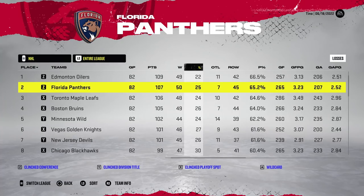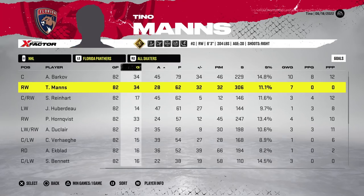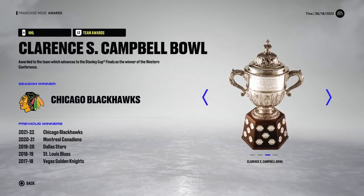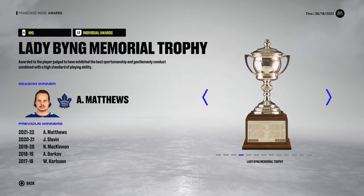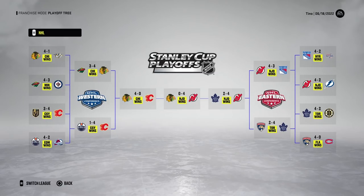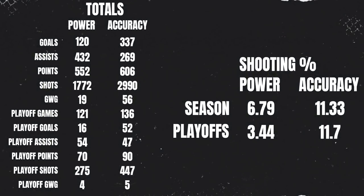The Panthers finish second in the league in year ten. Tino Mance is second on the team in points with 34 goals, and they get 10 playoff games with 9 points and a 14.3 shooting percentage. The New Jersey Devils win the Stanley Cup — I think that's the first time they've won it, so good for them — sweeping Chicago in the finals. The Panthers exit in round two in six games to the Leafs.